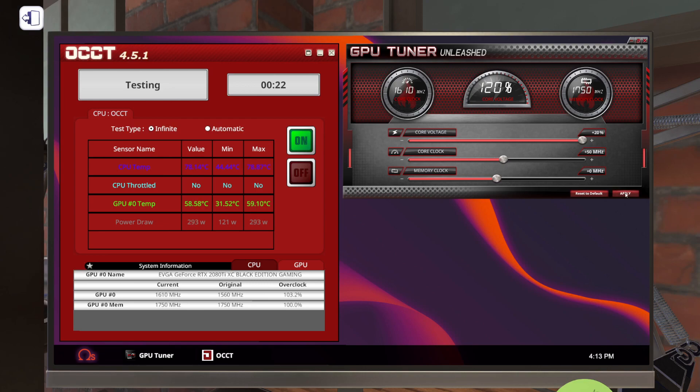You can even go up faster than that if you think the graphics card can handle it. So there's plus 50 — let's go up to plus 100. Our temperature is climbing a lot faster on this because it is an air-cooled graphics card.